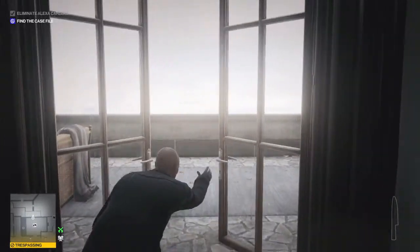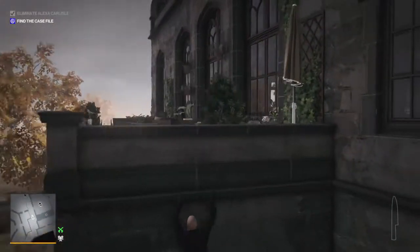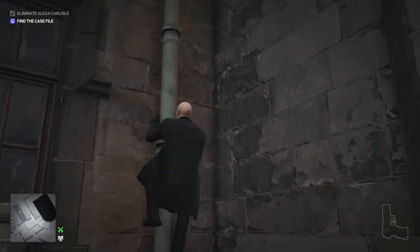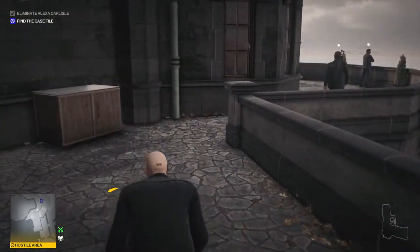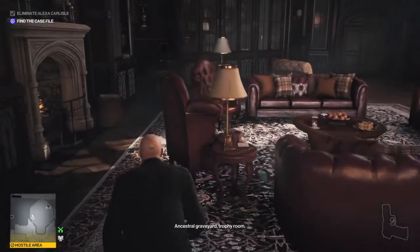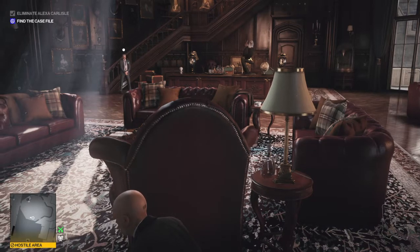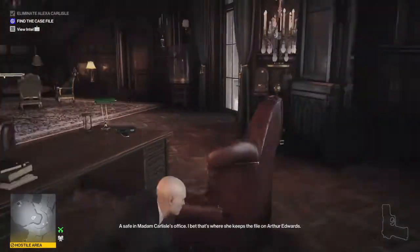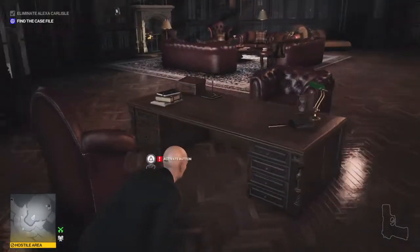We're in a pretty good spot — head out here, drop over the balcony, and climb up that drainpipe, which leads directly to Alexa's office. I sped this up because watching him scramble along the ledges is painful. There are three guards to watch out for up here: two on the outside balcony and one inside. That inside bloke is a real pain, but as long as you stay crouched and move slowly he stops just short of spotting you every time.